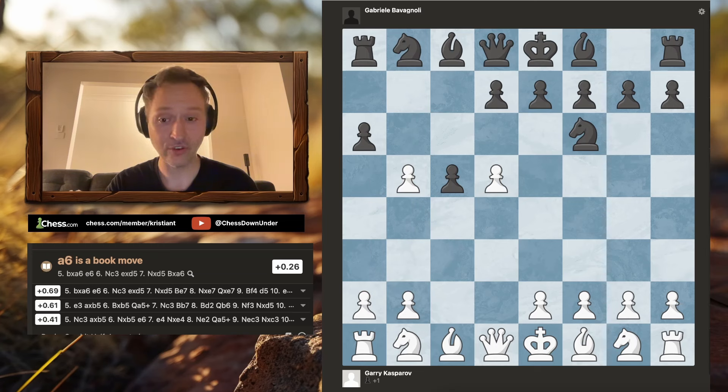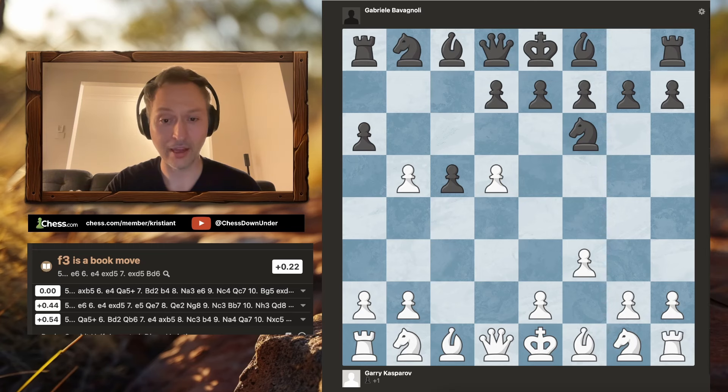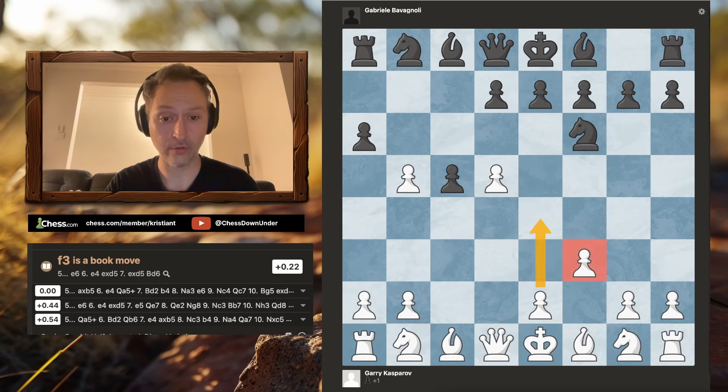In this position, Garry actually plays a really rare move — f3. It's a move that I personally really love playing against the Benko Gambit. There are no subtleties to this plan from white; he's playing f3 with the idea of just taking control of the center of the board with e4. It's actually the fourth most common move that white plays, and if you're looking to catch your opponent by surprise in the Benko, this approach of going with f3 for a quick e4 is a great system for white.